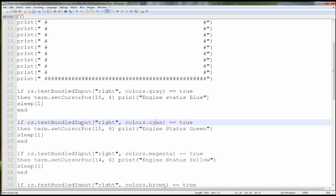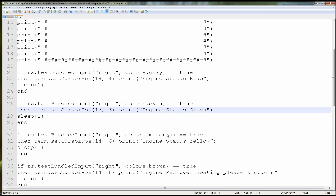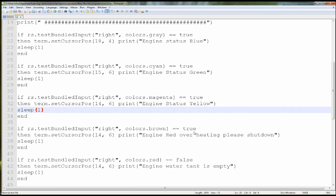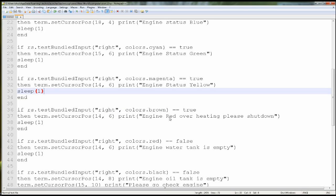If magenta is on: 'Engine status is yellow.' And here — brown — it's going to print: 'Engine red — overheating, please shut down.' Now you can change any of these codes, any of these printouts, if you want — if you don't want to be printing it out that way. But that's how I have it set up.